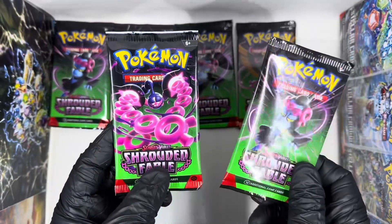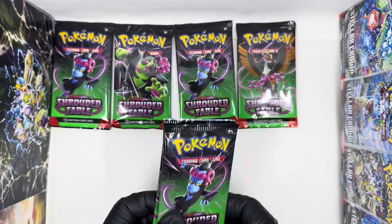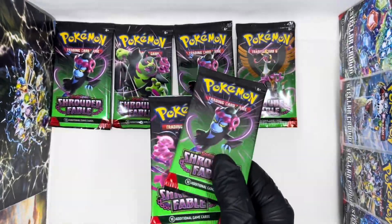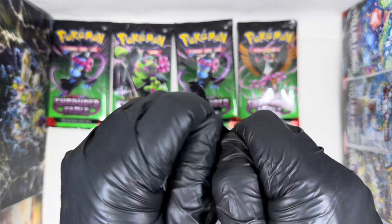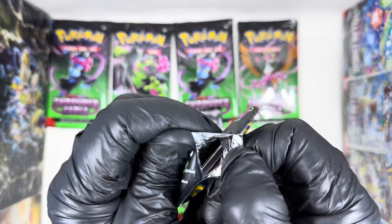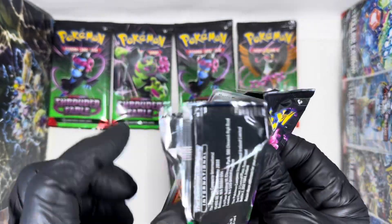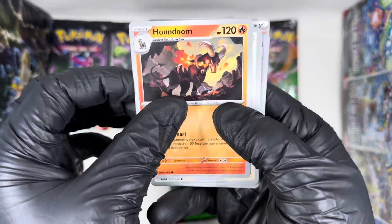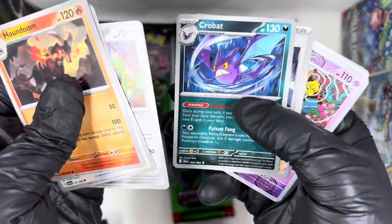So yesterday I did open up one pack, and today we're doubling it — we're going to open two packs. Tomorrow we're going to double it again and open up four packs. So let's get into this first pack. Let's see what we have. Hopefully it's something cool that I don't already have. I definitely want the Eevees; I've been going through the checklist and those Eevees look awesome.